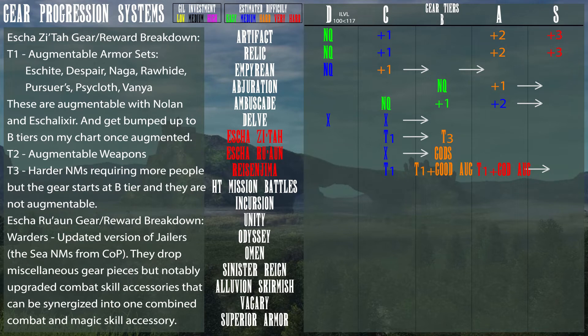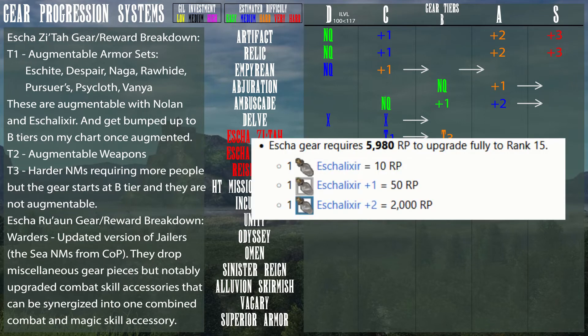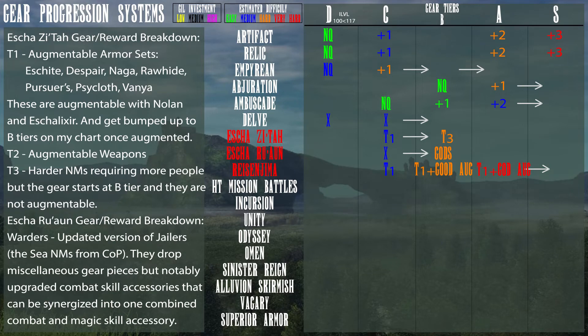Escha Zitah rewards and gear breakdown: Tier 1 gives augmentable armor sets — Eschite, Despair, Naga, Rawhide, Pursuer's, Cycloth, and Vanya. These are augmentable with Nolan and Escha Elixirs and get bumped up to Tier B on my chart once augmented. Tier 2 NMs drop augmentable weapons. Tier 3 NMs are harder and require more people, but the gear starts at Tier B and is not augmentable.